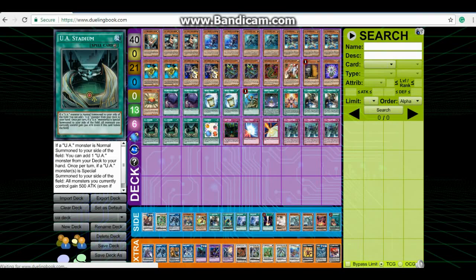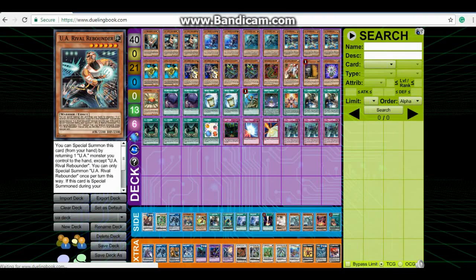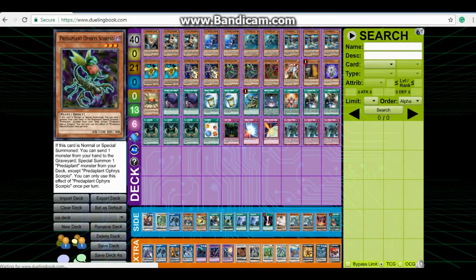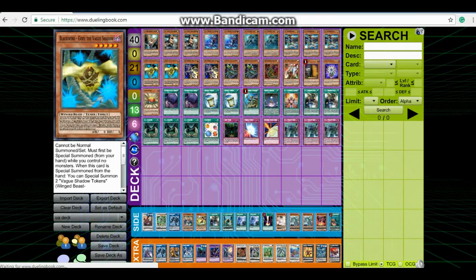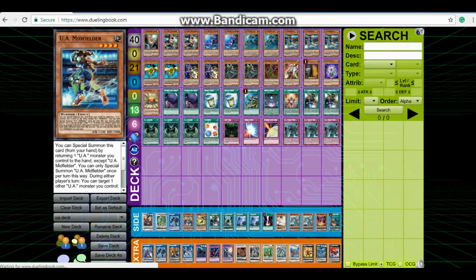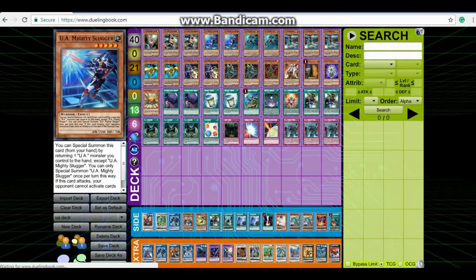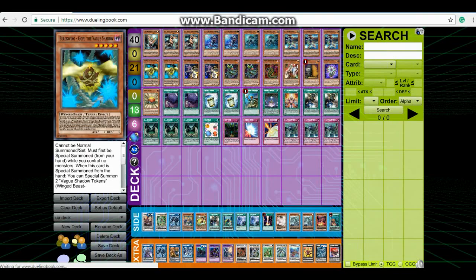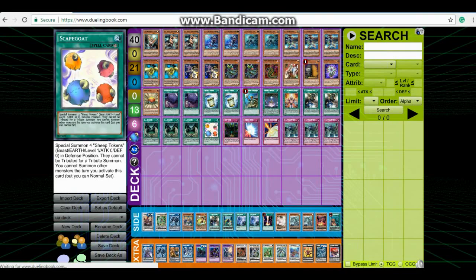Triple Stadium — it looks even crazier since we're running fewer UA Monsters, but it still works just as well. Because you have so many cards that can special summon themselves and quite a few UA Monsters, Stadium is something that will honestly be a lot more useful than you think, even in a build running a lot of non-UA cards. Trust me, it works.